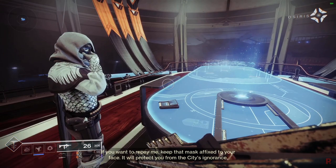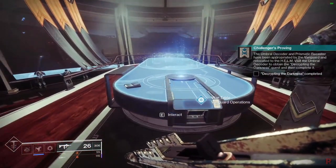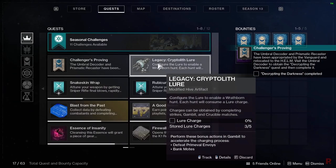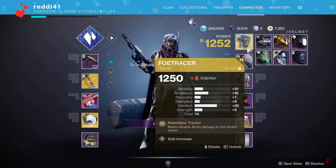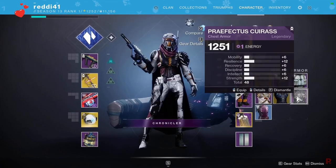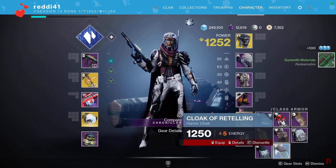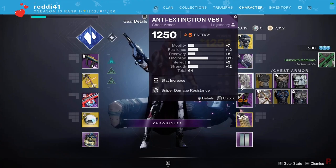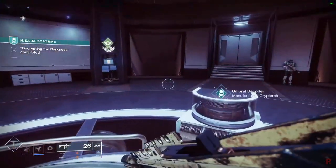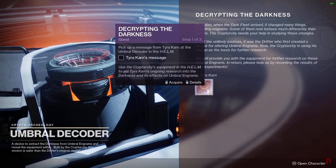Listen to Crow and Osiris at the War Table. The next step is 'Decrypting the Darkness,' where you have to decrypt an umbral engram in the Prismatic Recaster. This is a special one-time use version of the recaster, so don't mess it up. You should get an umbral engram from doing Battlegrounds.